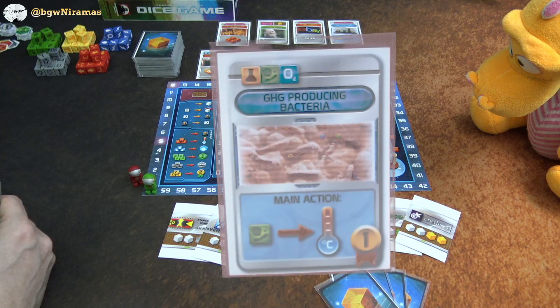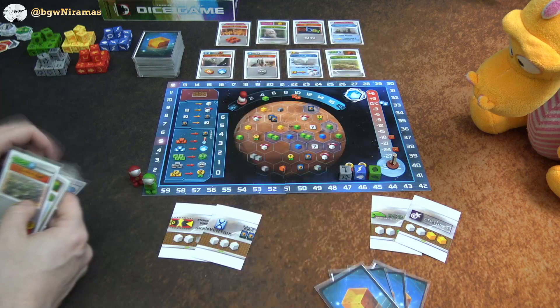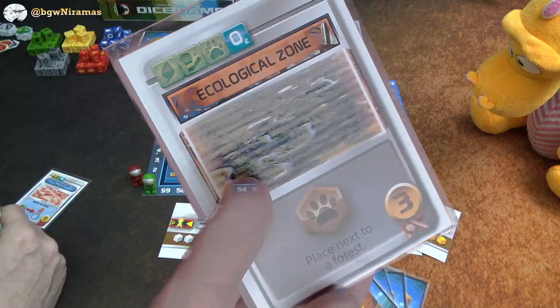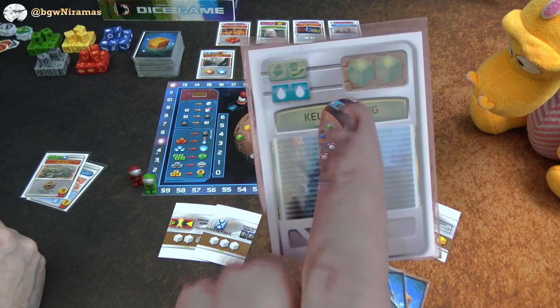Let's look at my cards. I have GHG Producing Bacteria — a little different here because the symbols at the top are the cost to play this card. I need a science, a microbe resource, and an oxygen resource. When played, I get a new main action: spend a microbe to raise the temperature. I also have Ecological Zone, an event card with a red tag, which costs three green resources and lets me place a special tile next to a forest — worth three end-game points.